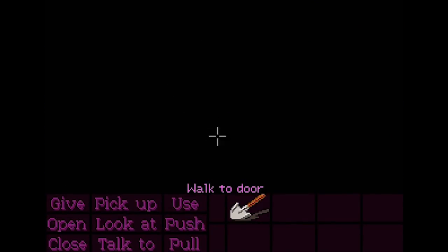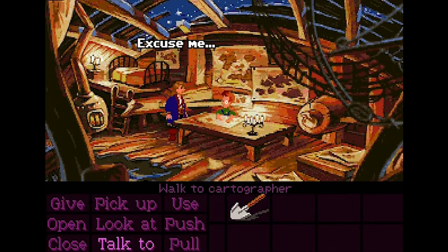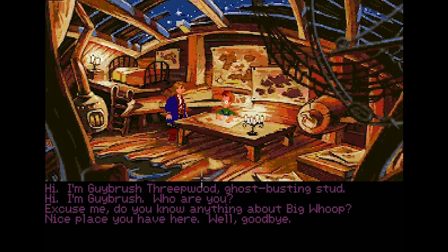What do we got going on in here? What disk awaits us in the darkness? We have found a child scribbling maps on a piece of paper — or is it an old guy? 'Hi there, can I help you?' For some reason I'm doing a British accent for everyone — it's not intentional, these things are just happening to me. 'I'm Guybrush... Threepwood. Ghost-busting stud.' He sounds like an ancestor of C-3PO.